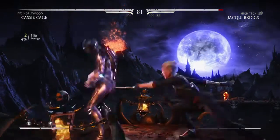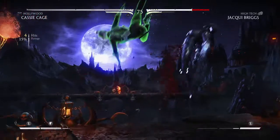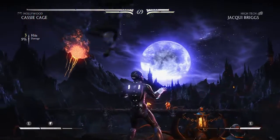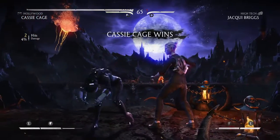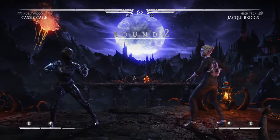After you've gotten your Jacqui Briggs and Cassie Cage, you're going to want to put them on the same team. It doesn't matter who wins the match, it just has to be Jacqui Briggs or Cassie Cage. You can have one other person, but the other person that isn't Cassie Cage or Jacqui Briggs can't win the match — otherwise you'll screw it up.